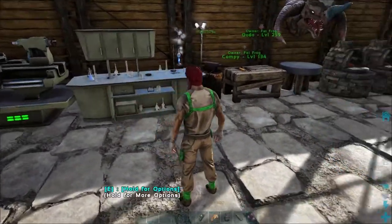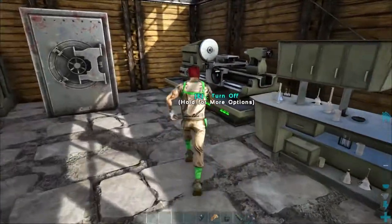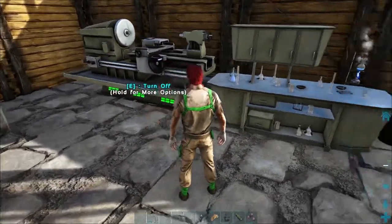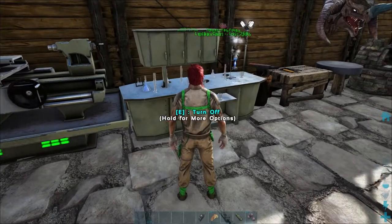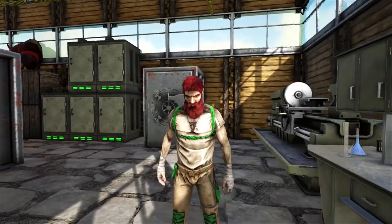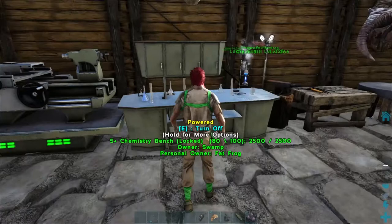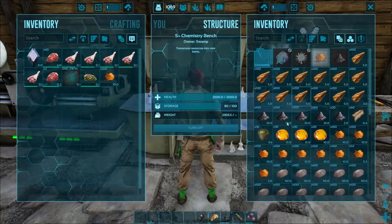Spark Powder is also mostly useful in crafting up different recipes for kibble and so on. You're also going to need Spark Powder as an ingredient for crafting the fabricator and the chemistry bench later on. If you're joining a tribe that's already well established and has a chemistry bench, this is a really good way to get XP.